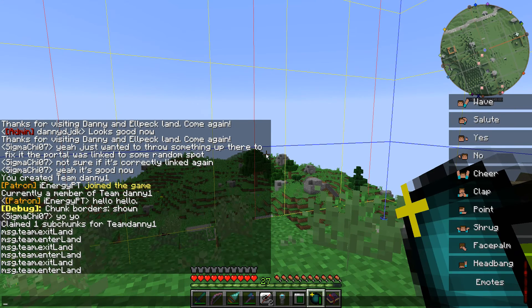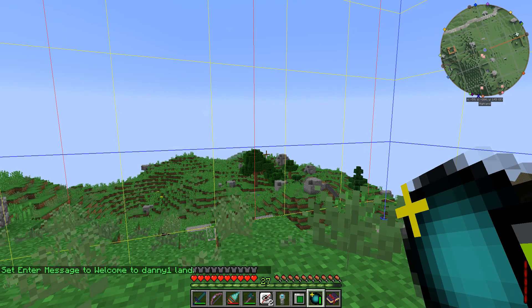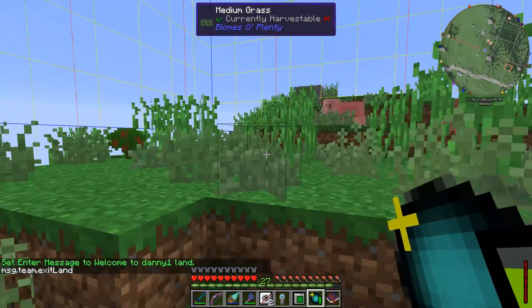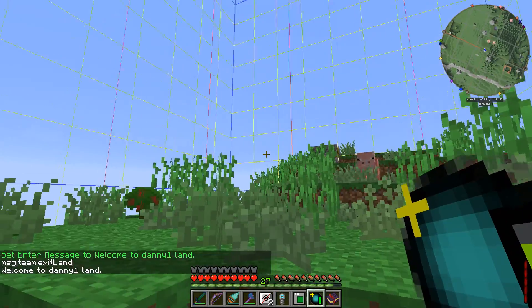And if I want to change this message, I can edit my team. So edit team and use the enter sub command — edit team enter — and then whatever I type after this. So 'welcome to Danny1 land' or whatever. So now if we leave we get the exit message, and when we come back in we get 'welcome to Danny1 land'.